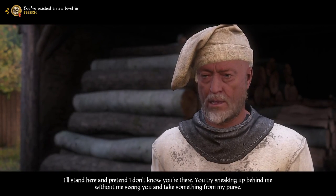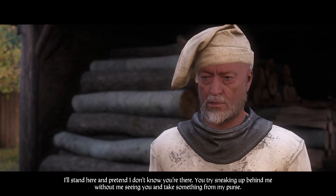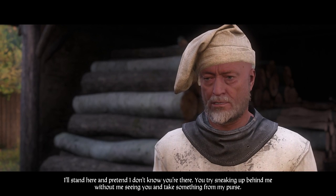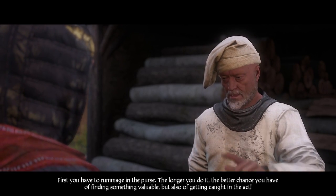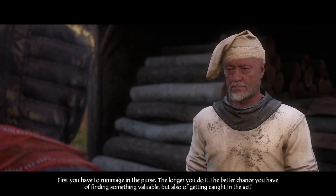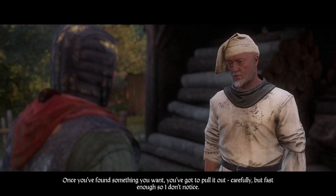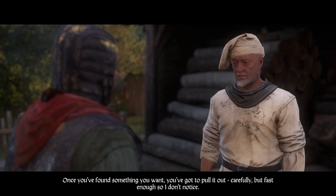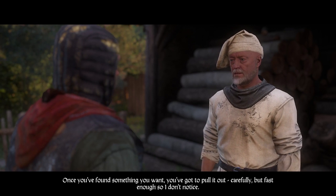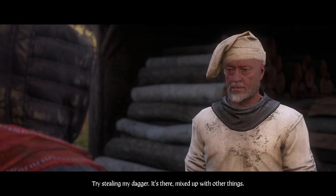Peshek says: 'I'll stand here and pretend I don't know you're there. You try sneaking up behind me without me seeing you and take something from my purse. First you have to rummage in the purse — the longer you do it the better chance you have of finding something valuable, but also of getting caught in the act. Once you've found something you want, you've got to pull it out carefully but fast enough so I don't notice. Try stealing my dagger — it's there mixed up with other things.'